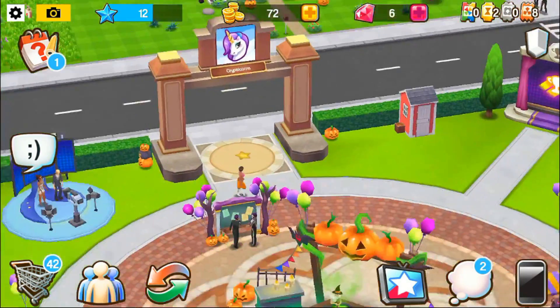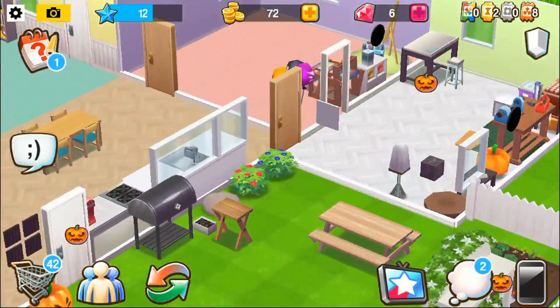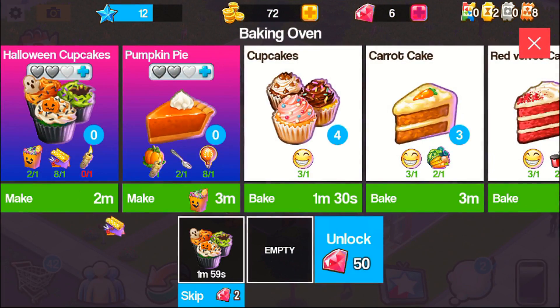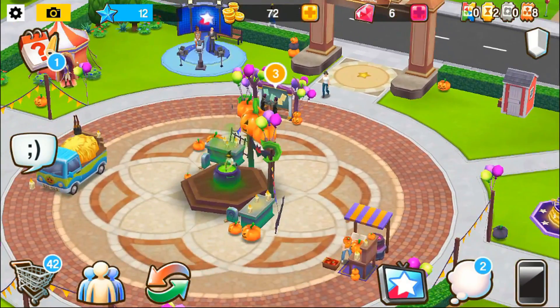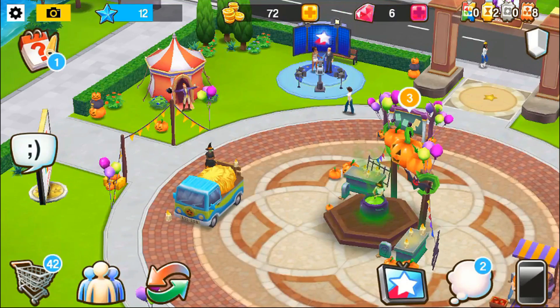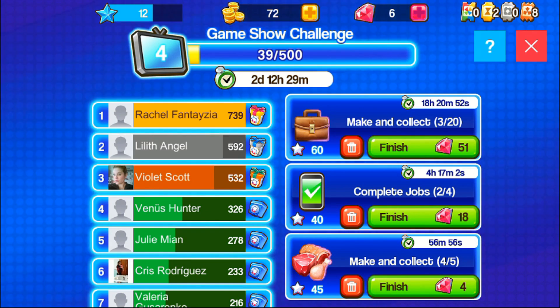I need cupcakes and then a pumpkin pie for tasks. The tasks are definitely getting harder — when I first started the neighborhood they were easier. I can make sausages and cupcakes. I tweeted about the neighborhood but I'm not sure if you guys saw it — if you're playing this game, totally join! There's also this game show challenge, and right now I'm actually in first place, which I don't understand.